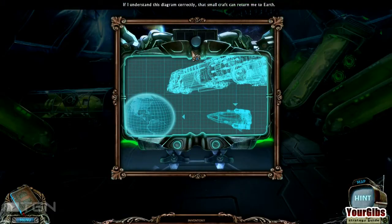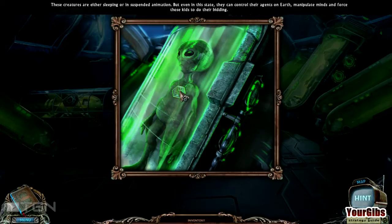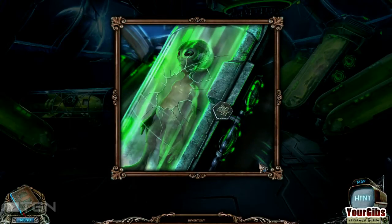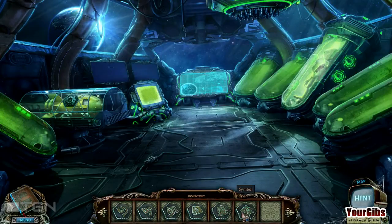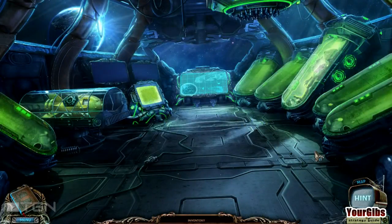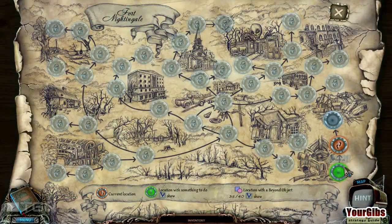Another one — they're invading! If I understand this diagram correctly, that small craft can return me to Earth. Look at this green dude! These creatures are either sleeping or in suspended animation, but even in this state they can control their agents on Earth. How do I get in there? Smash it — that's what we do. Sorry dude, I don't know if you are on any sort of life support, but you are toast. We're missing five. Oh, it's all locked, so I can't go back anyway. I'm in outer space.